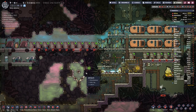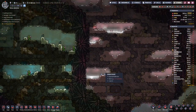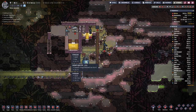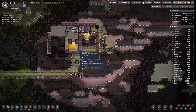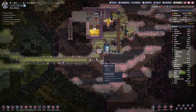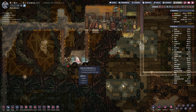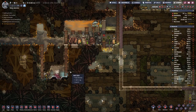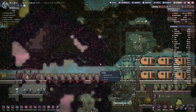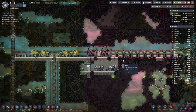Hello boys and girls, welcome back to Oxygen Not Included. Since a few episodes we've been struggling to get this set up because due to the low temperatures we need a cooling system based on petroleum, and that's not something we have in abundance. The only source comes from here — the leaky oil fissure — which does not produce that much. We want hydrogen because we have a tiny bit of a power issue.